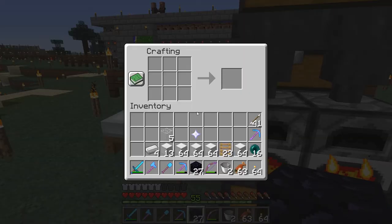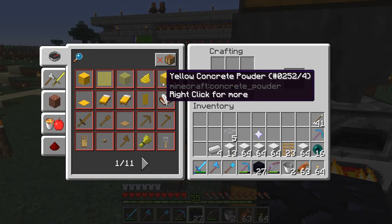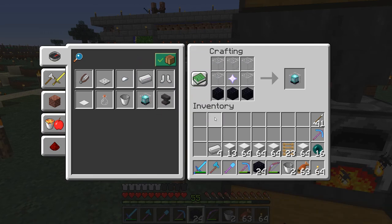Okay, here we go. Let's make the beacon. We can look at the recipe here. It takes three obsidian, five glass, and the nether star that we just received. There we go — we have a beacon.